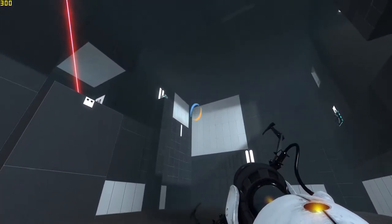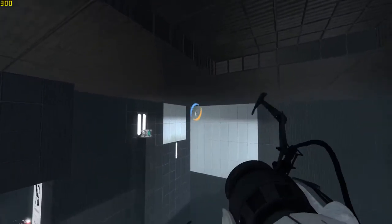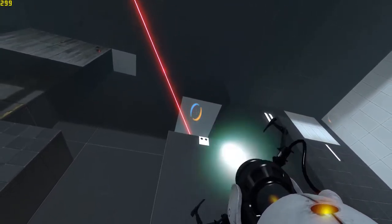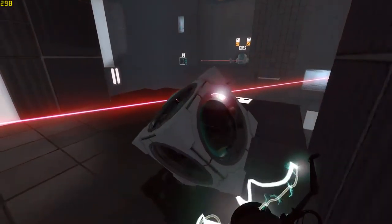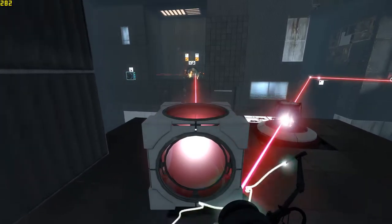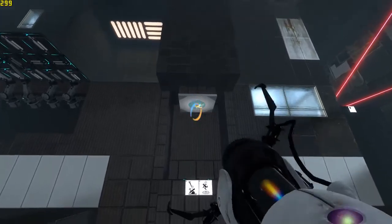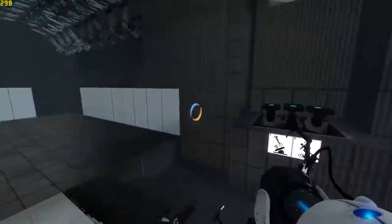Now we need another box, so we'll go over there. We have to use this first. Our goal is to knock it off — we hit it just right, which we did. We've got to locate it; it's probably up there. Ouch — not on the beam, not good. Let's kill these turrets first. There we go. And that's how you do it at level.